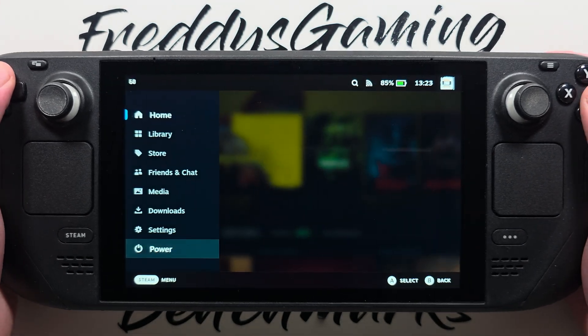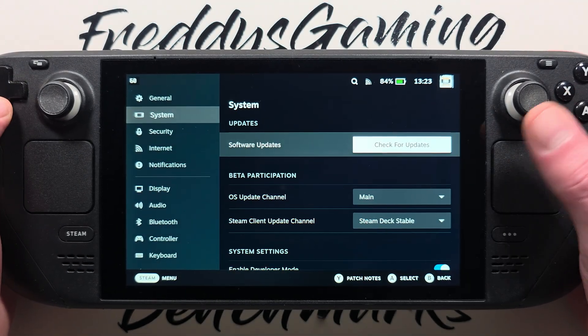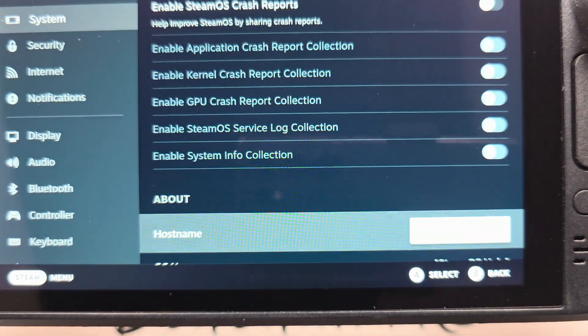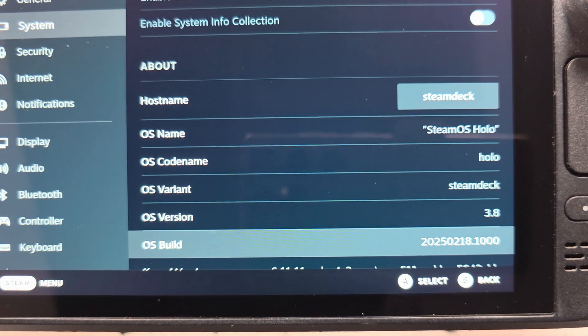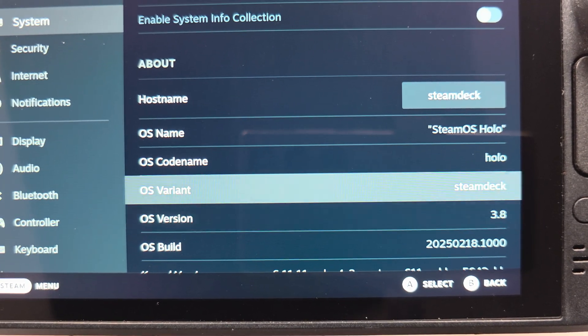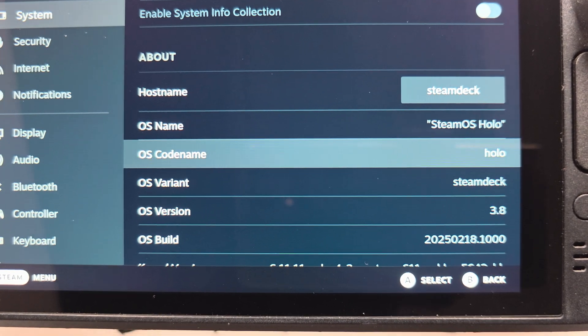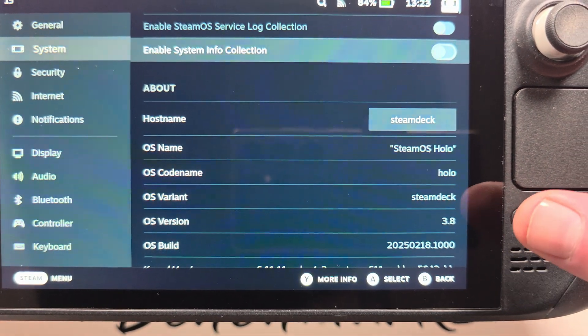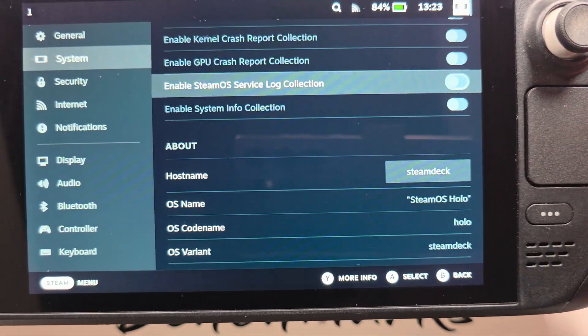So now we go to Settings. We have the main channel and now we have SteamOS 3.8. Yes my friends, it's very easy. When you find the version is bad, you can switch easily back.